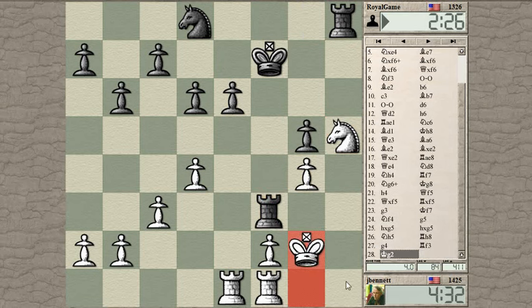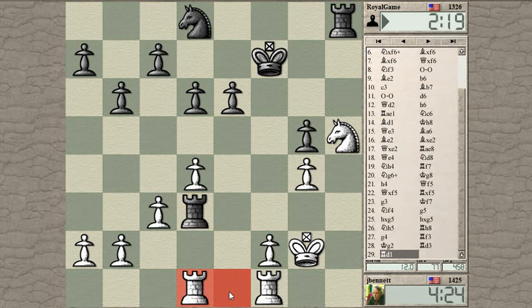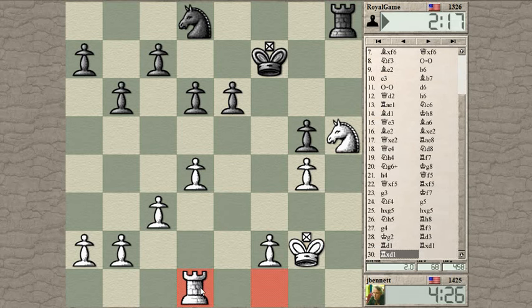That also opens up a line for a rook to the h-file if necessary. I wanted to get that pawn to f3 to shore up my position — his rook may be running out of squares. Will it help me to trade one pair of rooks? I think it will. Let's go into this rook and knight endgame — he has nowhere to go with that rook. Maybe I could have thought more about trying to trap it, but this seems to me to be pretty good. I have this knight, a weak pawn to attack.